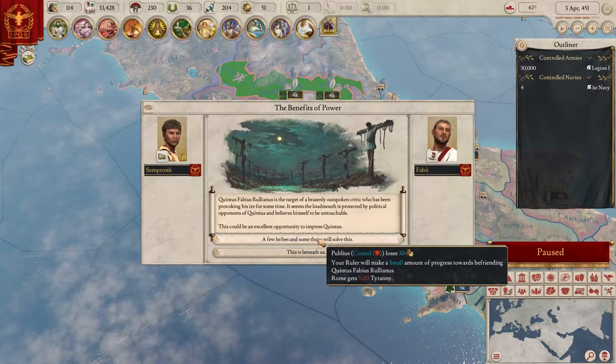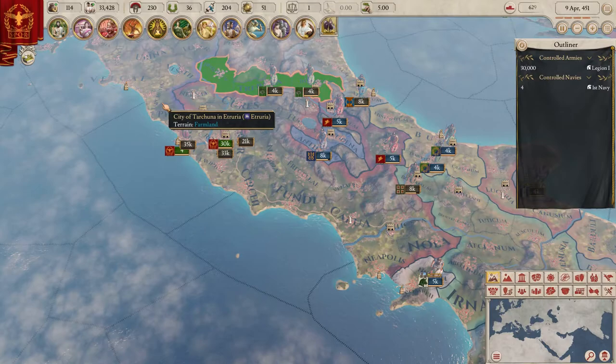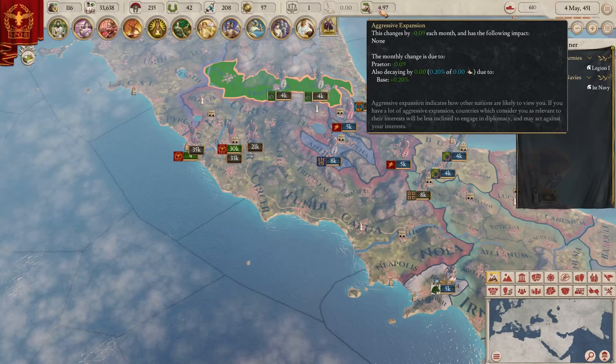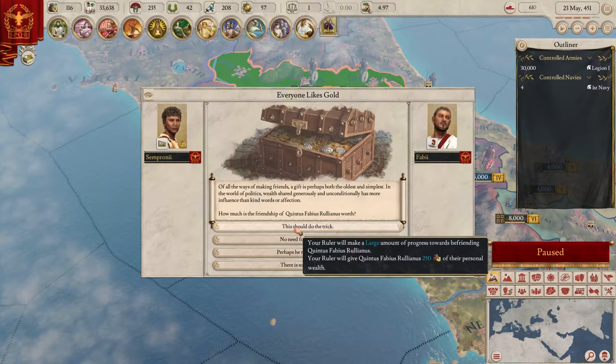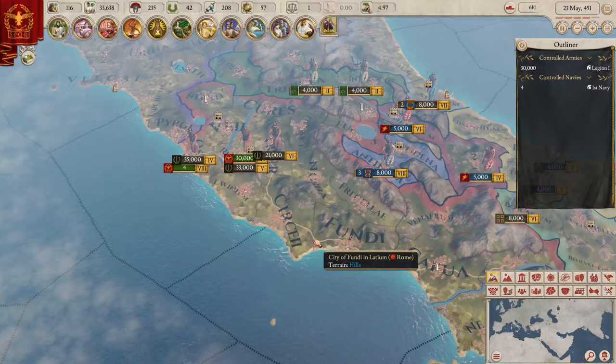We get five tyranny - not really that bad honestly. Tyranny doesn't do that much. It's interesting - when your ruler is a republic, you don't really care about their personal money at all. They try to make it sort of like a CK2 thing where people have personal money, but when it comes to republics it just doesn't matter.